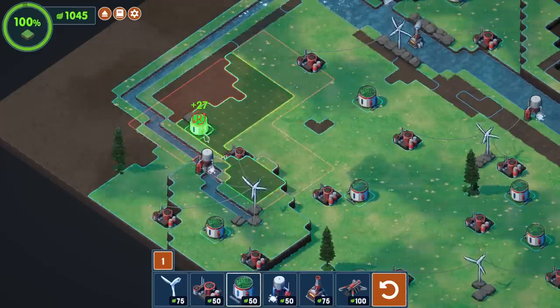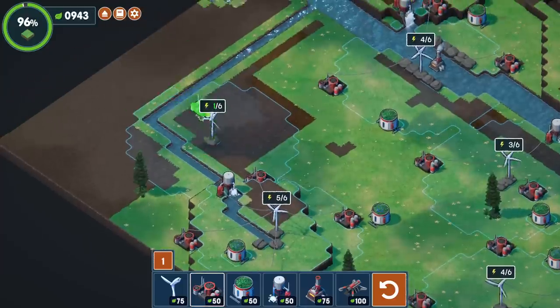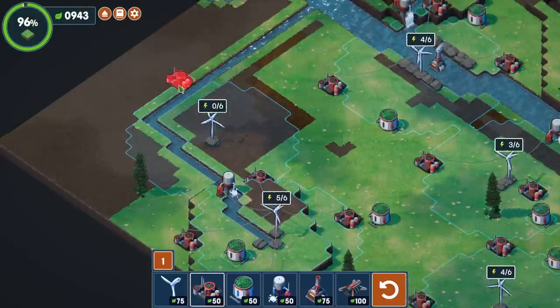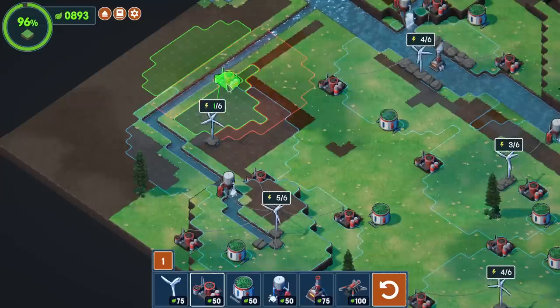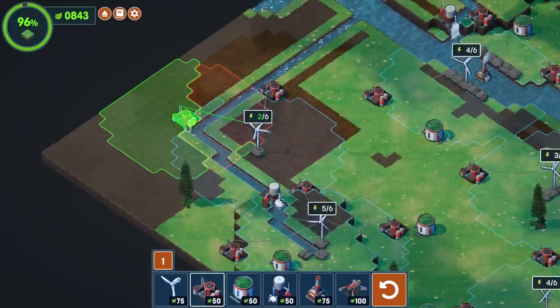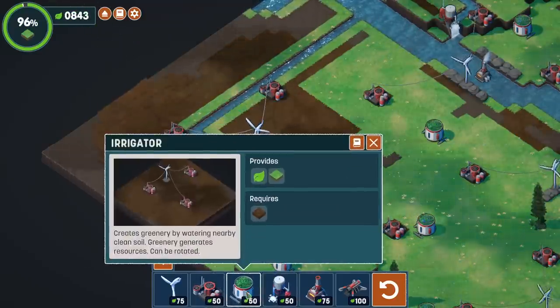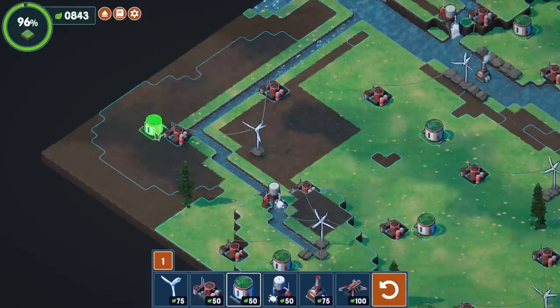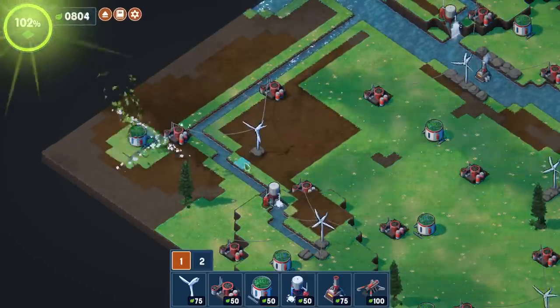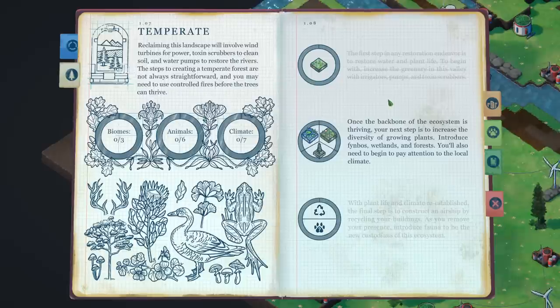Can I catch all these? It's only plus 27. It's missing out on a little bit there. Can catch the stray stuff on this one — it's a pretty good chunk of it. And you can pop that one in the corner nice and easy. 100%! Once the backbone of the ecosystem is thriving, your next step is to increase the diversity of growing plants. Introduce finboes, wetlands, and forests. You'll also need to begin to pay attention to the local climate.